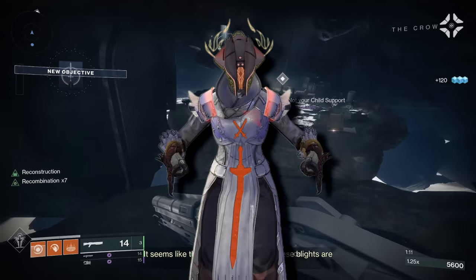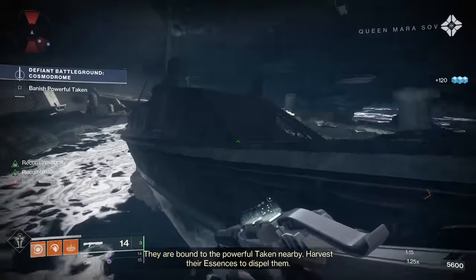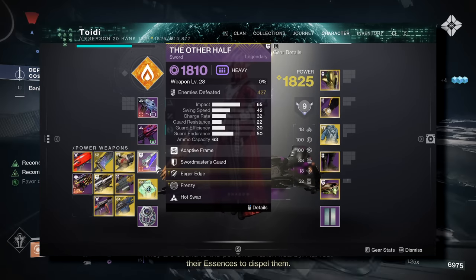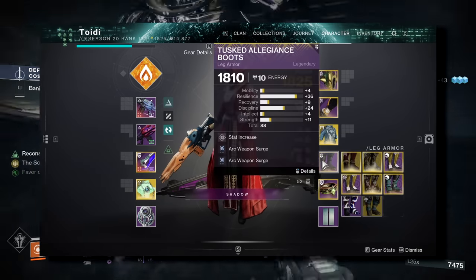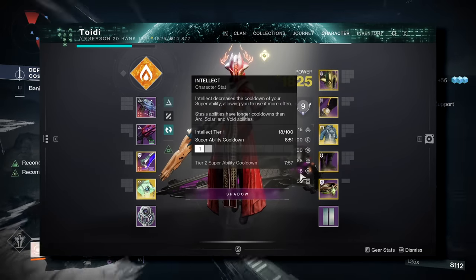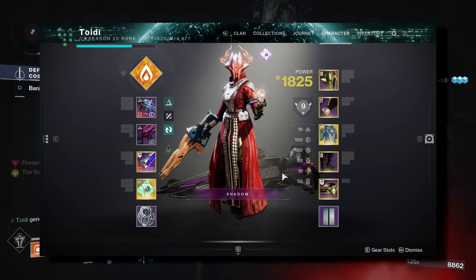In each section, I will show you the loadout that I used to do it, and you'll probably want to replicate. But starting with Warlock, the only thing you're really going to need is an Eager Edge Sword. It doesn't matter which one it is, and you don't need a Movement Exotic. If you wanted to use one, I would probably recommend Transversive Steps, but it's not necessary, as you'll see in the gameplay.